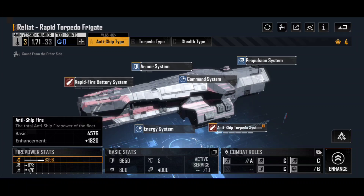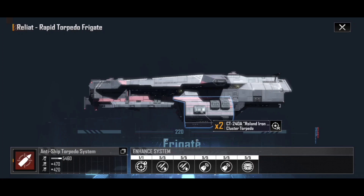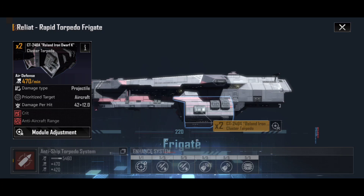Let's jump into the anti-ship torpedo system — the CT-240A Roland Iron Dwarf K cluster torpedo. Its damage type is projectile. Early on in the game that's not such a big problem, because we're going up against ships that have very little armor to reduce that. If you're wondering how armor works, Damfire did an amazing video on that — I've linked it in the description. Basically it's just a flat damage reduction, and because early ships are frigates and destroyers with maybe 5 to 50 armor, it reduces the damage by not all that much.